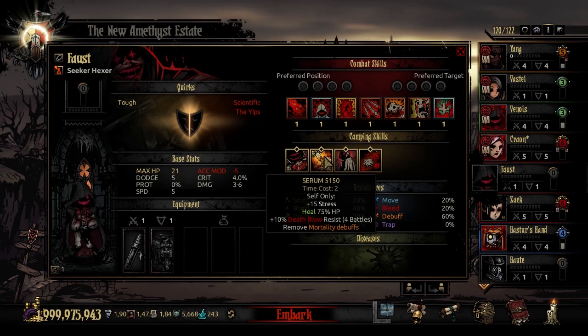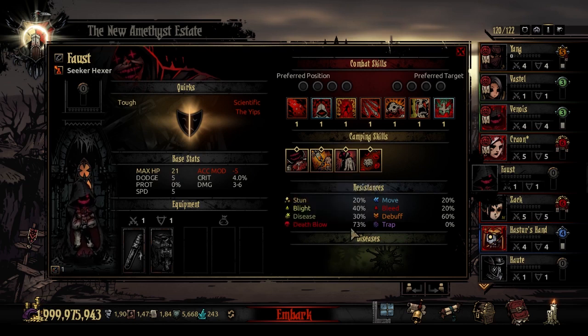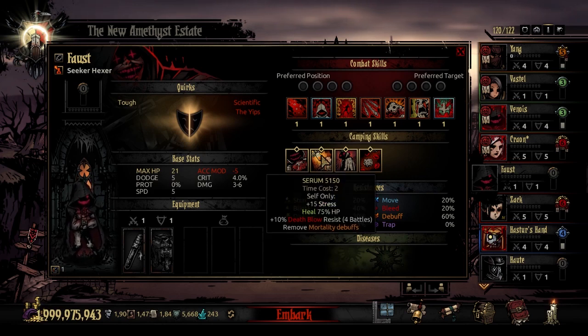The second camping skill is Serum 5150 — time cost 2. You stress out the Hexer for 15 stress, and heal 75% of his HP. He also walks away with a 10% Death Blow resistance buff for the next 4 battles, and this removes any mortality debuffs. This is not bad at all, especially if your goal is to get off Death's Door. You get a lot of HP back for free without wasting food or healing turns. He's already got a good Death Blow resistance, and this brings him much closer to the maximum of 87%, which is incredible as a standard.